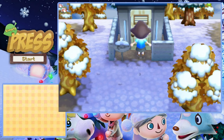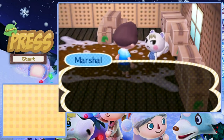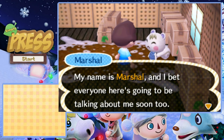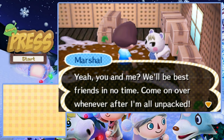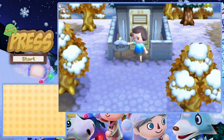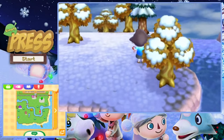Hey, you're Crystal, right? I just moved here, but I've already heard your name all over town. My name is Marshall, and I bet everyone here is going to be talking about me soon too. I'm pretty sure everyone's already talking about you, baby. You and me, we'll be best friends in no time - come over whenever I'm all unpacked. He's so cute, and I love his beginning shirt. Hopefully he becomes a permanent resident in Rose Wolf because I want him to stay forever. He is such a cutie and such a nice villager.